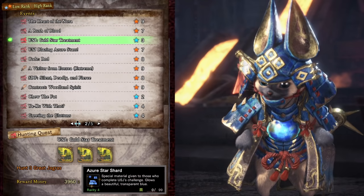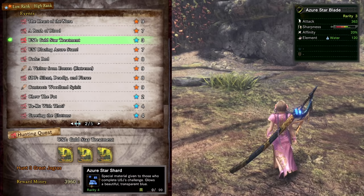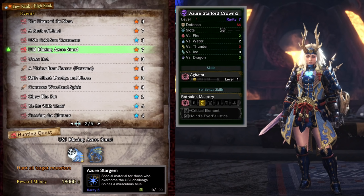USJ Gold Star Treatment drops Azure Star Shards which can be used to craft the Azure Star set for your Palico. You can also craft the base weapon of the Azure Star Blade as well as unlocking titles, background, and pose for your guild card. In Iceborne there is a master rank quest which will require these shards along with new items to craft a master rank version of the Palico armor, weapon, and layered armor.